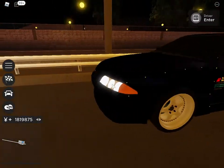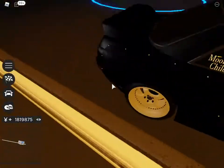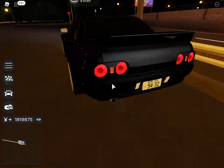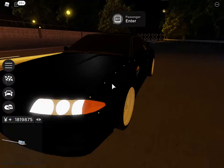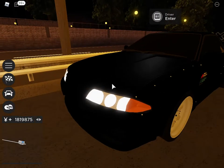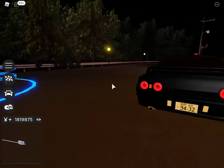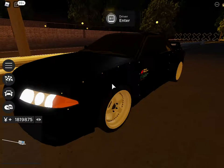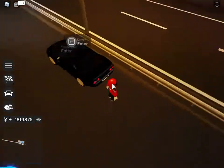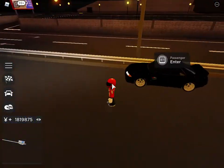It's an R32 Nissan GTR. I have it modified — I want it to look like an Initial D car. As some of you may know if you watch Initial D, there's this one character called Nakazato and he drives an R32, also known as Guardrail Lover. He crashes like two or three times throughout the series. It's funny.